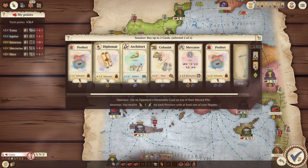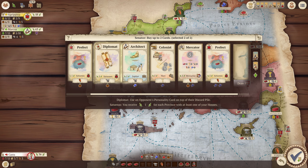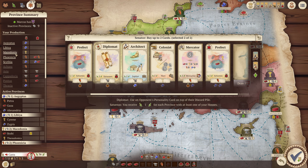This one is for each province that you have at least one house in. And I think I have houses in one, two, three, four, five — so that's five points. So that's not like that exciting.